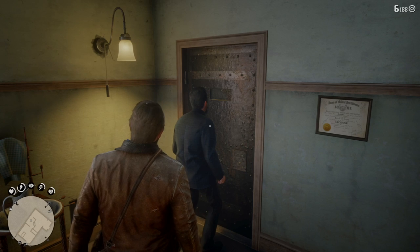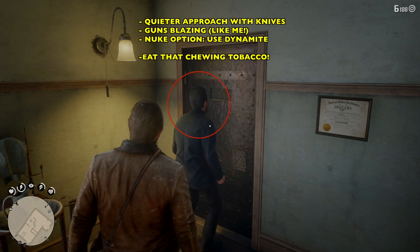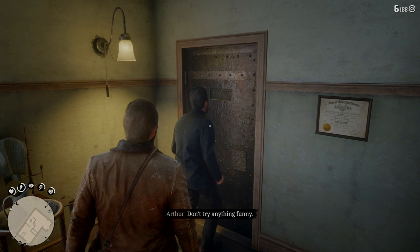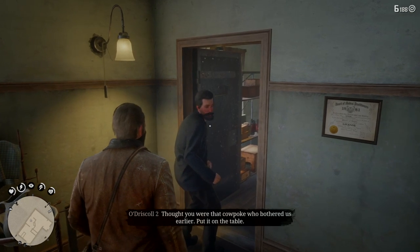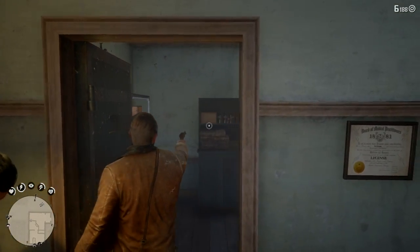O'Driscoll number two. So it's your choice here if you want to kill him or not. I didn't — I think maybe I probably should have. If you want to do a quieter approach, you can use knives here, take him out, then take out the other guys, which will buy you a little more time. But you can go in guns blazing like me, which didn't work for me. And then there's the nuke option — throw some dynamite back there and blow everybody up. I think the dynamite is probably the most fun, and it's actually the fastest way to do it. Either way, you're going to have to get through here quickly.